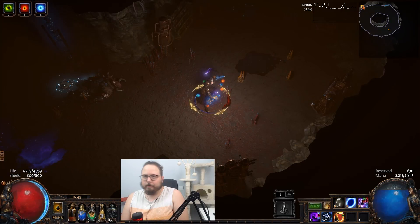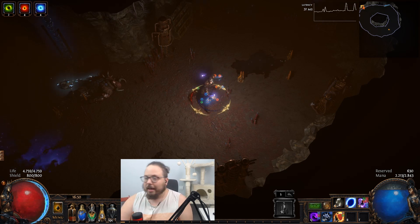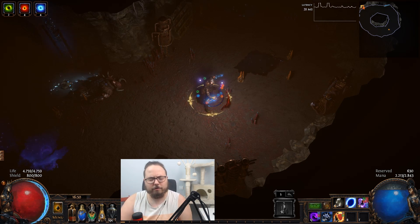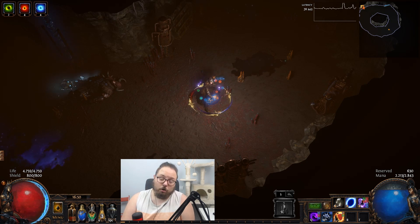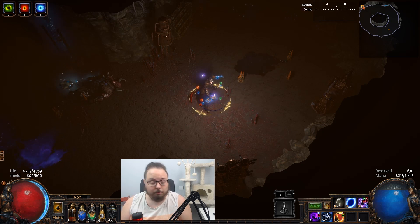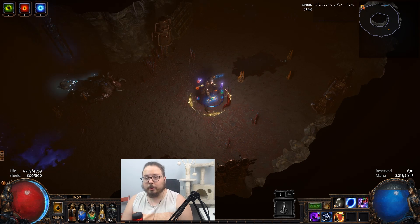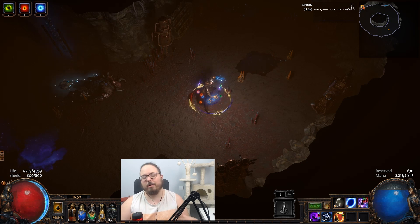Pros y contras de la Tornado Shot. Su pro principal es que tiene una cantidad absurda de DPS, una limpieza brutal, te permite limpiar los mapas a la velocidad de la luz, es una de las builds de arco más tochas que hay en el juego, y además es súper bonita de ver: tantos proyectiles por todos lados. Sin embargo, como contras tenemos que es una build que o sabes jugar dodge o vas a morir todo el rato. Para hacer algunos bosses necesitas ser mecánicamente bueno, porque no tienes un margen de error, y algunas mejoras pueden ser demasiado caras.